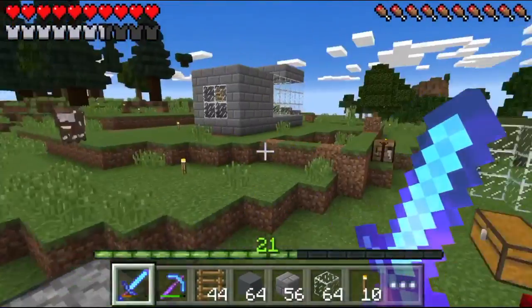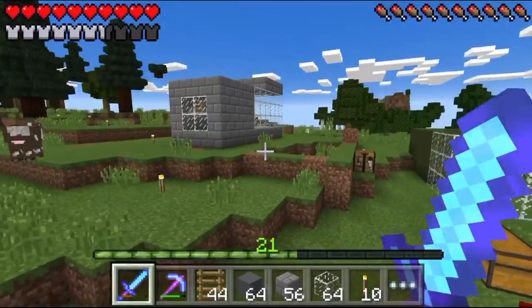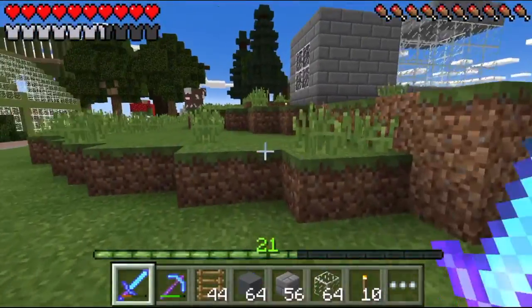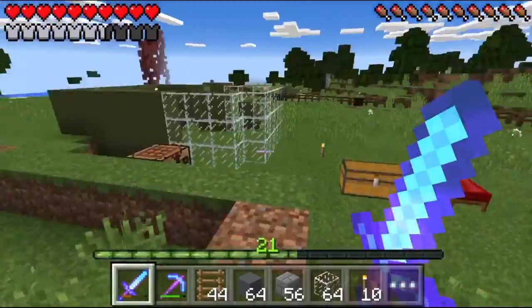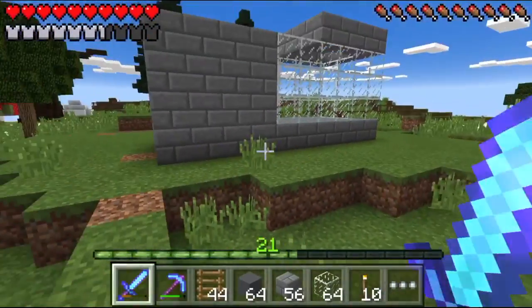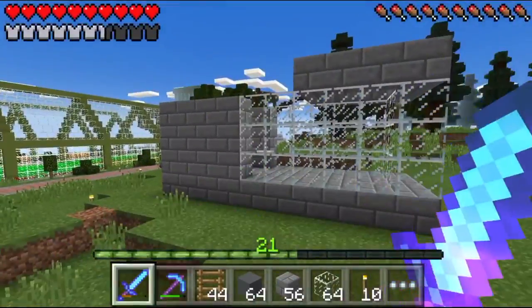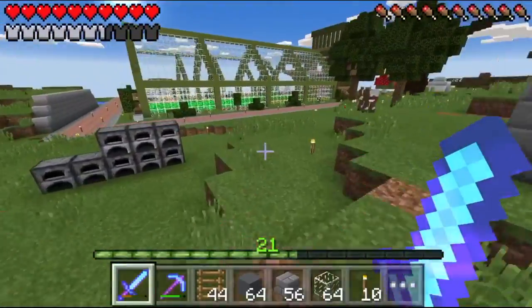All right, so I decided to build it over here next to our greenhouse, kind of in this area. I decided I'm going to go ahead and build the Iron Golem Farm first before I bring all the villagers over. It would just kind of help out, because I don't want to bring them all right here and then have to bring them into this. This is the design I'm making.